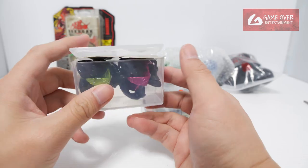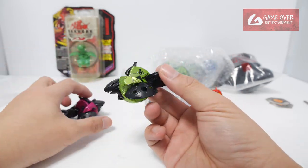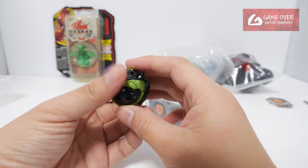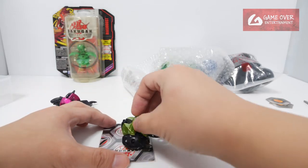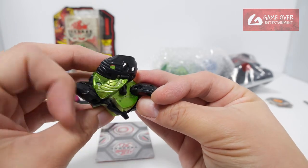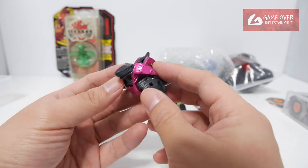First look at the Bakugan Evolutions prototypes. This is a prototype for Shakhtar — I assume this is Ventus Shakhtar and this is Darker Shakhtar. It's quite heavy. Does it close properly? Yes it does, but it doesn't open as well. The spring is not working properly — it's too tight. Anyway, this is a prototype Ventus Platinum Shakhtar and this is the prototype Darker's Platinum Shakhtar.